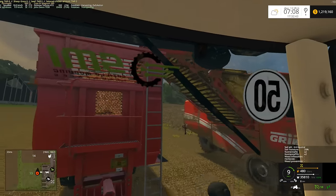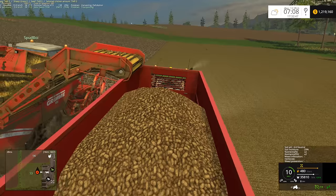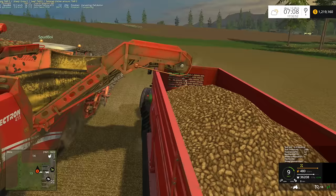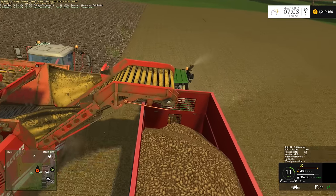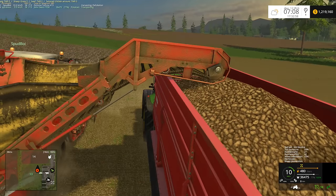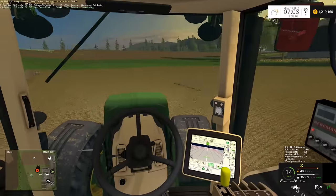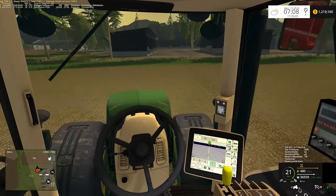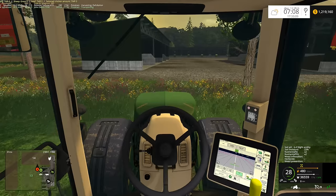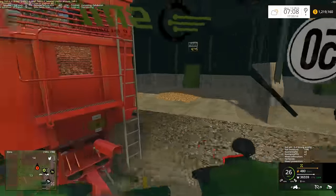I was actually pretty surprised that this little Compi can actually fit underneath that harvester — it's actually touching. In real life I believe you can actually adjust the height of this conveyor belt. In this game you can't, though there might be a modded one where you could — that'd be kind of sweet. I've never seen one.